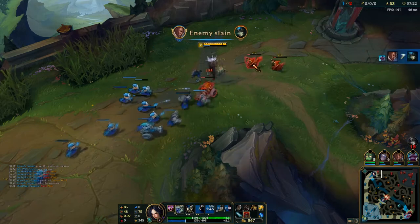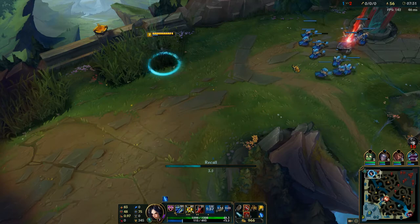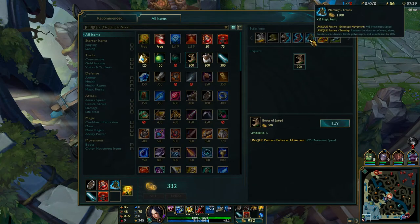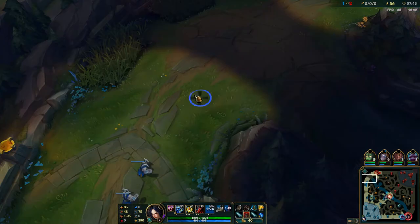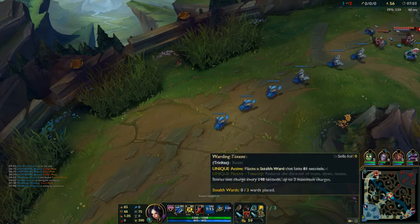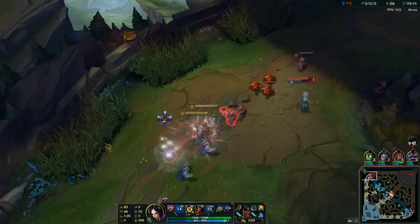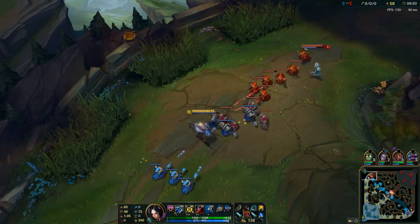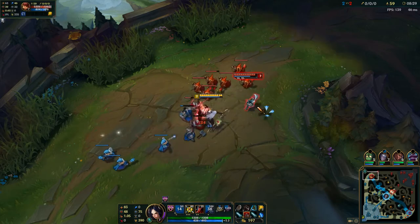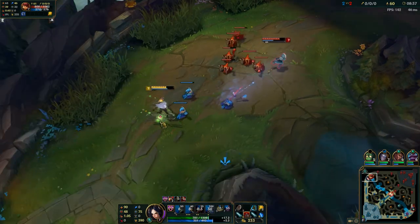Ideally I would have wanted to get a Sheen but I'm not going to be able to do that. I might just go for early magic resist — if she tries to burst me I can always re-engage on her and not take all the damage, especially with the Merc Treads along with my passive. That's 10 tenacity plus what you get from Merc Treads. This is basically the first time I've played the Irelia-Annie matchup so I wasn't too sure, especially since she had Exhaust, whether I could fight her. But when I did fight her I did out-trade her.